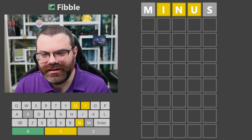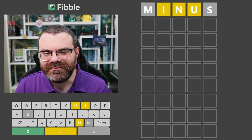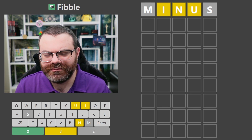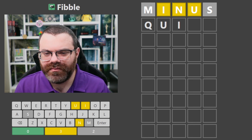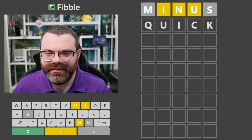Maybe one of the yellows was supposed to be green. Like can I do U-N-I? I could do I-something-U-N... it's tough. I have to include the N or S. I could include just the U and the I - maybe Quint? Actually, Quick. So the lie here is that the N is not yellow, it's gray. Let's give that a try.